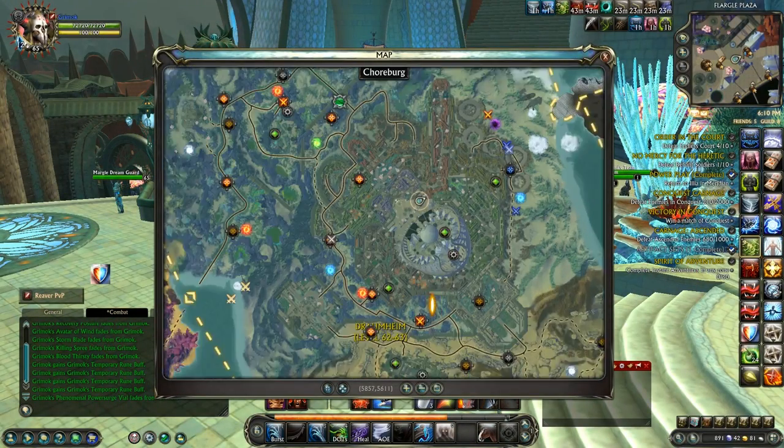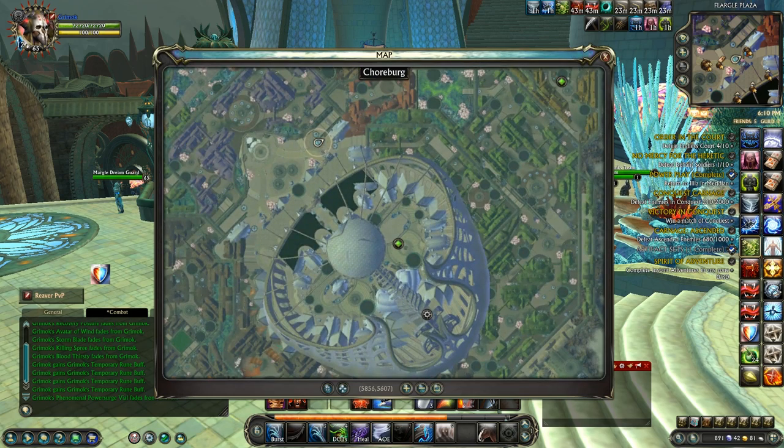To sum it all up: go to Dromheim, get all four PvP weeklies, and also get the weekly that requires you to do 30 Instant Adventures — because that is so easy to get done. All you have to do is join the Instant Adventure and go around hitting the things you need to hit, and you'll have the 30 Instant Adventures done in no time. Also get the weekly that requires you to do four zone events.